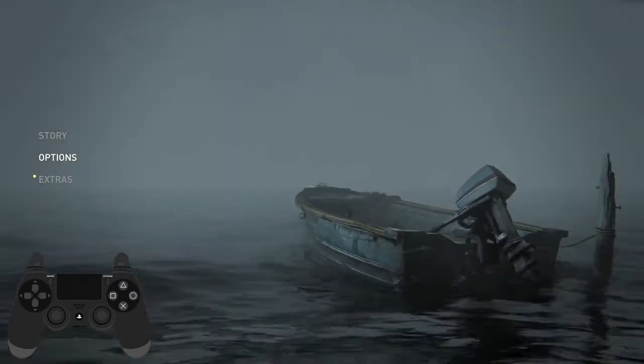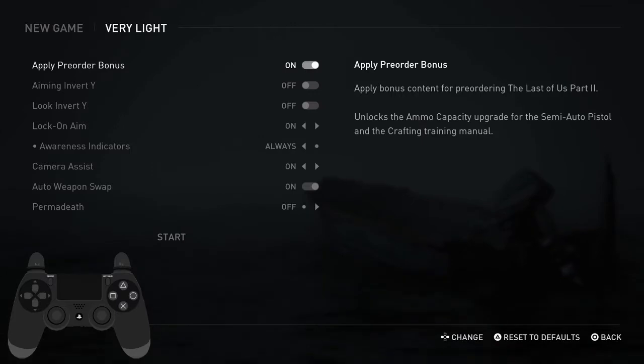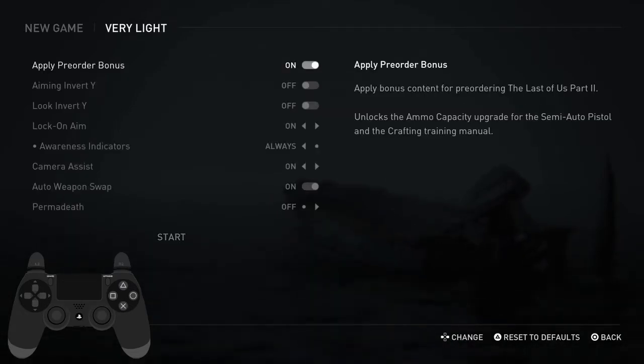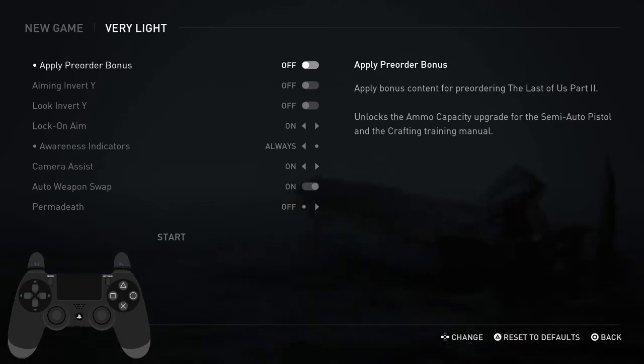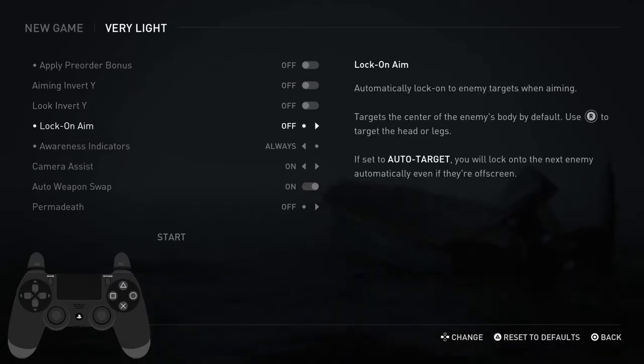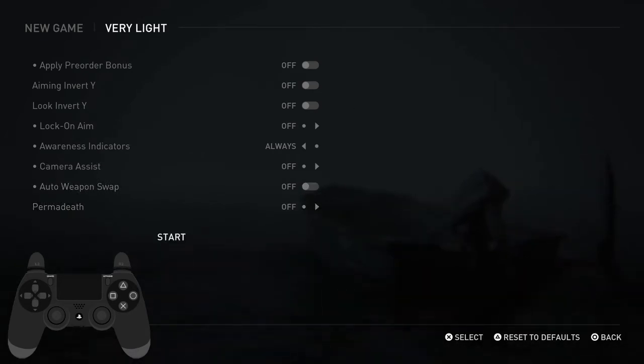Let's get started. This is pretty much done on very light. I do change the difficulty sometimes — you'll see when I do that — but in general it doesn't matter what difficulty you do it on, so you might as well do it on very light for the biggest advantage. You have to turn the pre-order bonus off if you play on new game — that's important, you have to show that you hit it off when you start. I think you should turn lock-on off. Camera assist is annoying. Auto weapon swap I think is annoying. And yeah, let's get started.